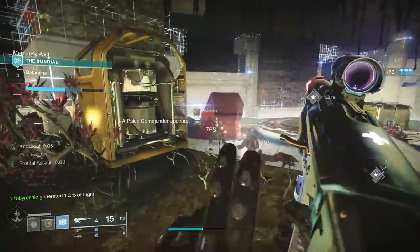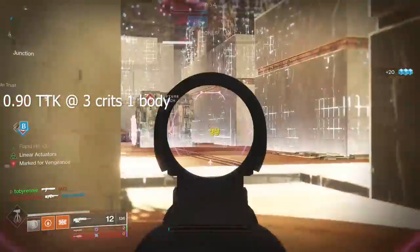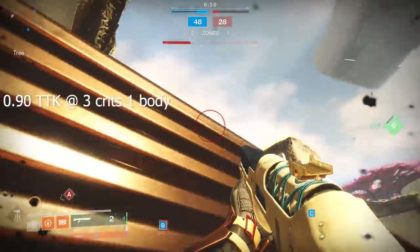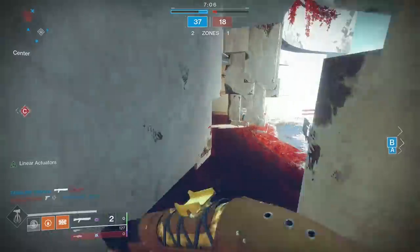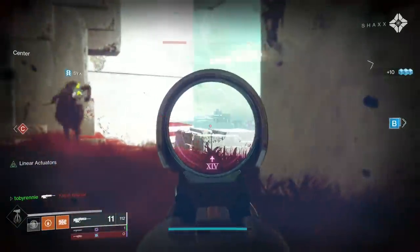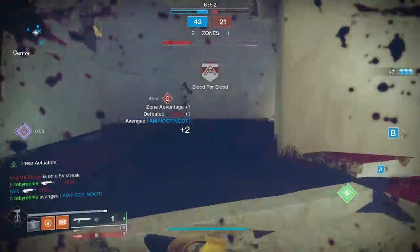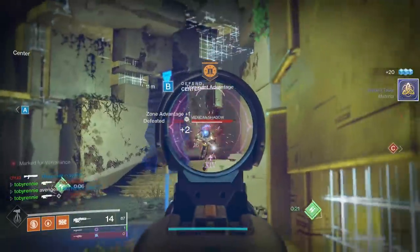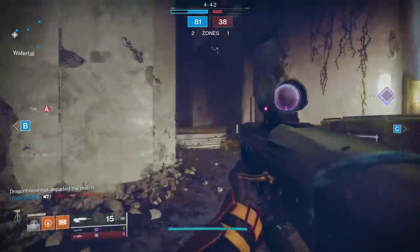For PvP, this is a lightweight scout — it is not the most optimal time-to-kill weapon by any means. It currently has a 0.9 second TTK at 3 crits and 1 body, hitting 54 per crit and 31 per body — that damage is split because of Explosive Payload. The biggest benefit is the sheer flinch it imposes on enemies. A lot of people are running Arbalest right now, and I've been shooting them with all kinds of guns — Arbalest gives no shits about flinch, which is why I've been getting frustrated. Patron of Lost Causes with Explosive Payload and Rapid Hit was messing up so many people in PvP, giving me a fighting chance against those laners — I wasn't trading, I was winning.